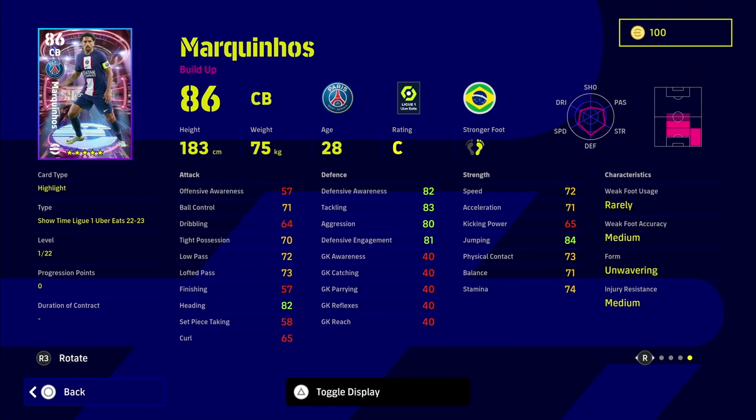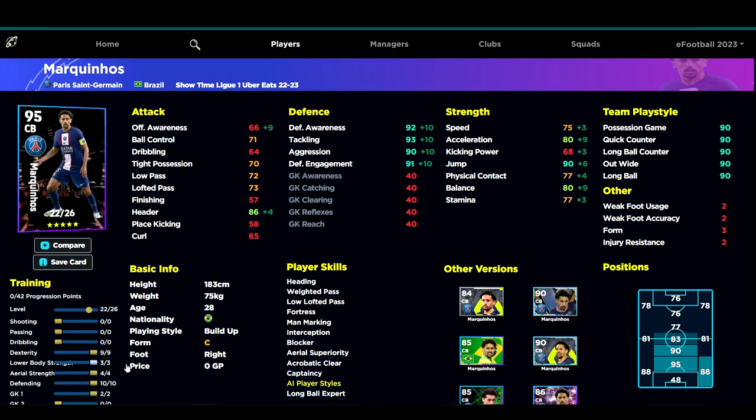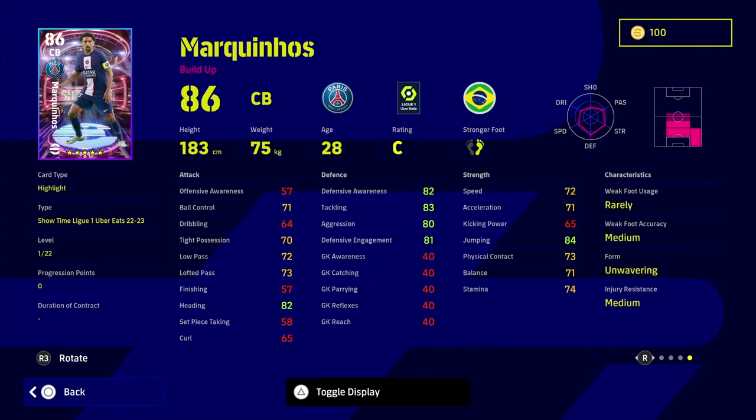He's probably one of the best center backs I've used. The only issue is it's a build-up rather than destroyer, but that doesn't really seem to matter. I'd say this version is slightly worse than the Brazil edition. Setting him at level 22 you can get pretty much everything into the 90s — around 90 jump, 80 acceleration, 75 speed. That is an insane card and we will do a proper video on it.